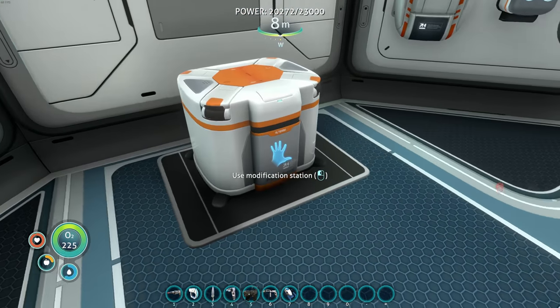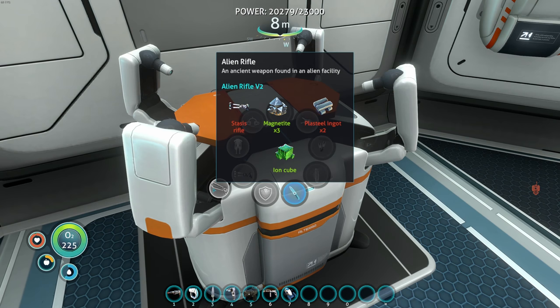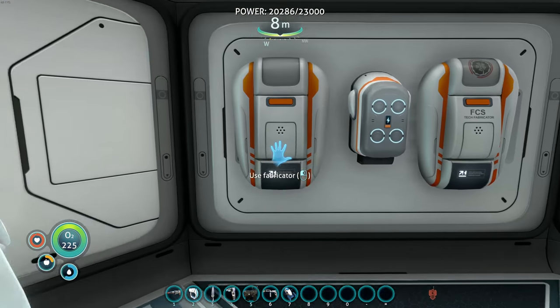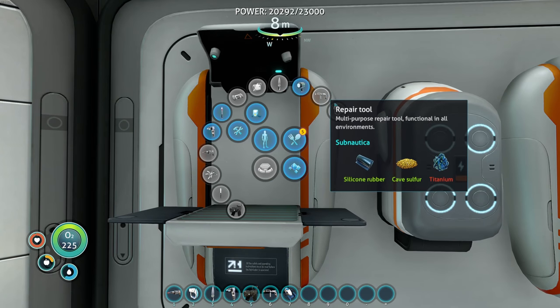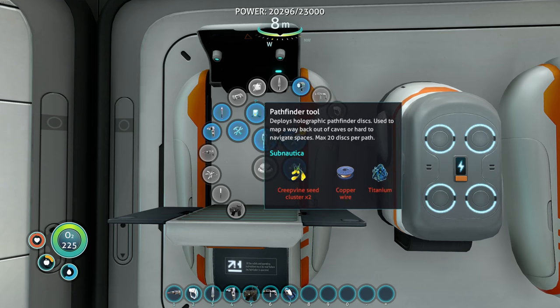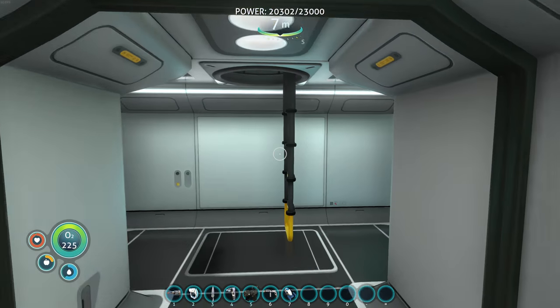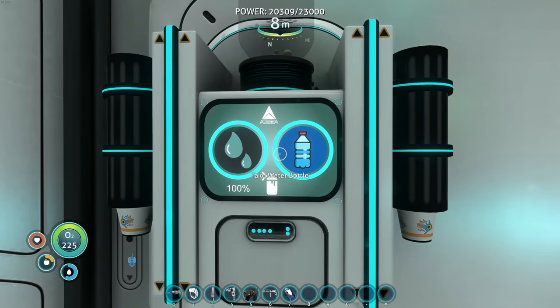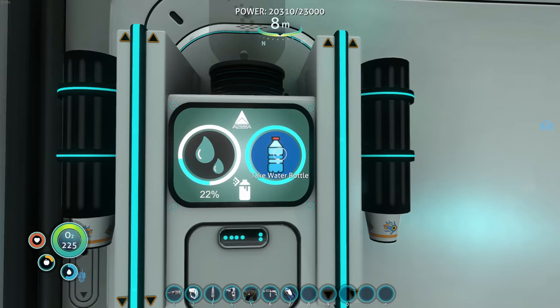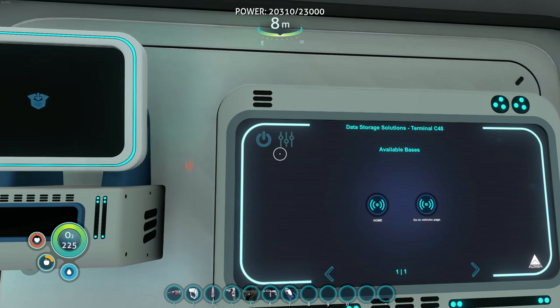We're gonna be playing with that more, but there's this thing I think we need to make — we need to make the alien rifle. Now in order to make it I actually have to have a stasis rifle first, but I don't believe I have the stuff to actually make the stasis rifle yet. We need to go out and grab the blueprints for the stasis rifle so we can make the alien rifle. I don't really know what the alien rifle is, but it looks neat, it sounds cool and I want to play with it.